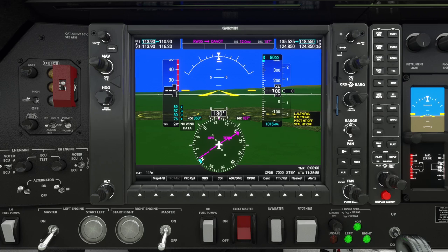Charlotte Yankee, descend to altitude 4,000 feet, QNH 1020 degrees. 1020 degrees, 4,000 feet, Charlotte Yankee.